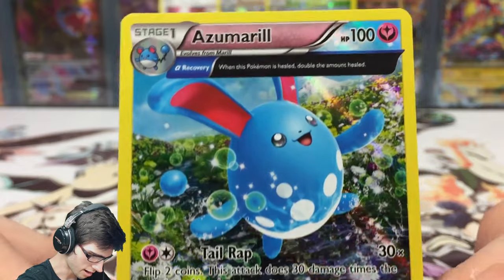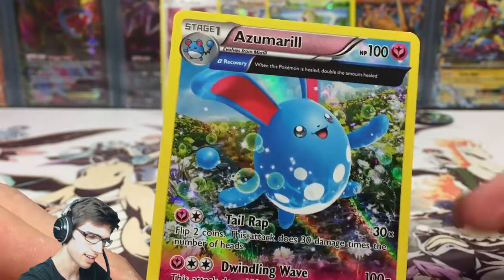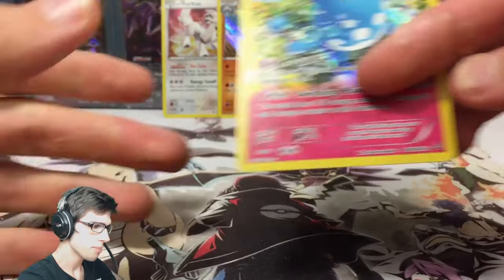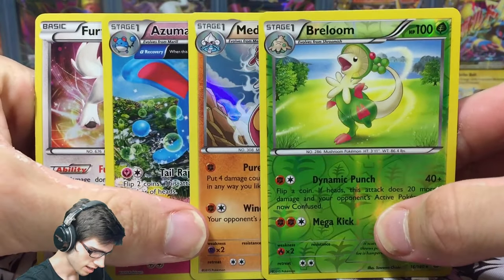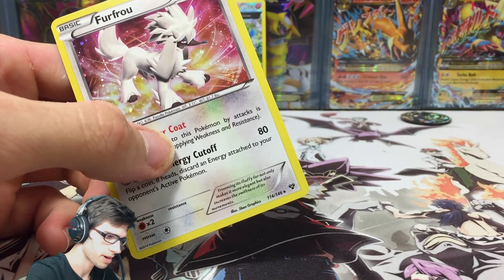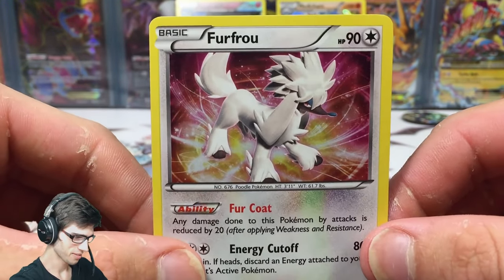The Azumarill art is very pretty. It has 100 HP, the Alpha Recovery ancient trait, Tail Wrap, and Dwindling Wave. I love the look of these Primal Clash cards when they first released the ancient traits — the art was just so good. Even the Tentacool with the nice close-up shot looks sweet. Not a bad blister — we didn't get any full arts or ultra rares, but we still got some goodies.